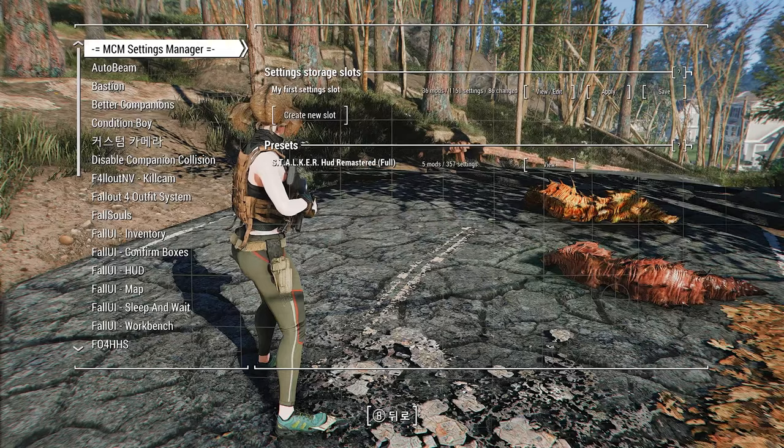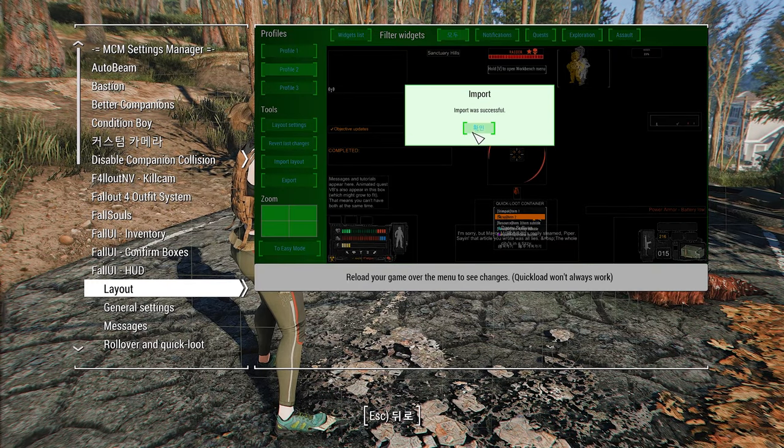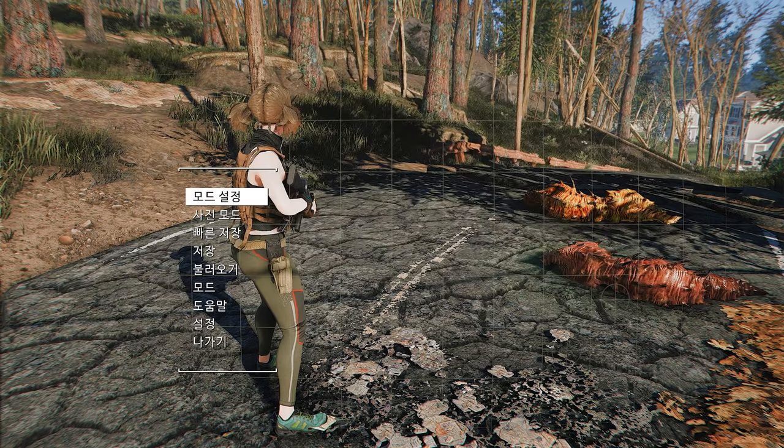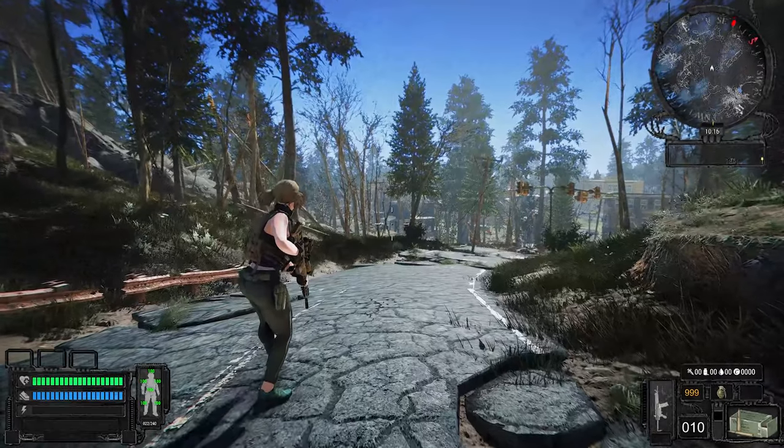To use this mod, load the preset via the MCM Settings Manager, ensure the actual Fall UI layout is selected, save, and then reload your game. Now you can experience Fallout 4 with that authentic Stalker vibe.